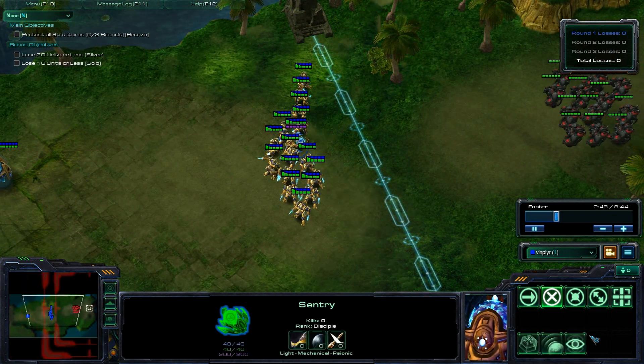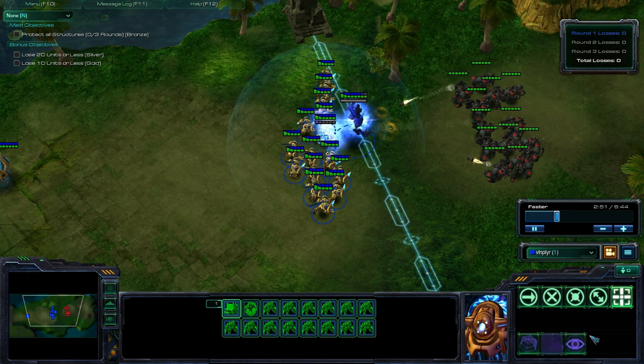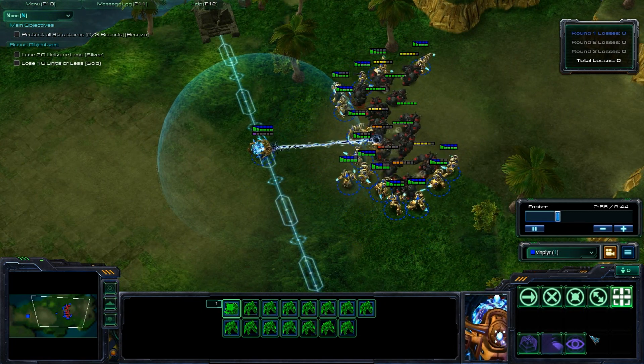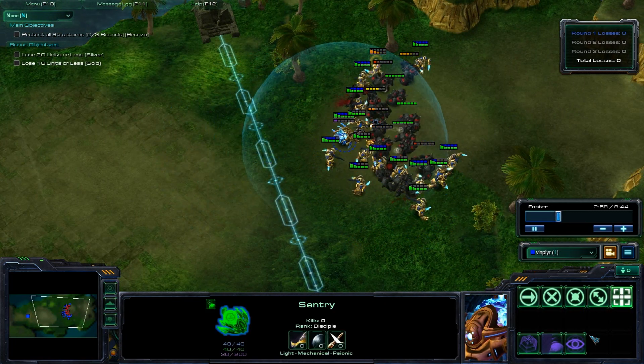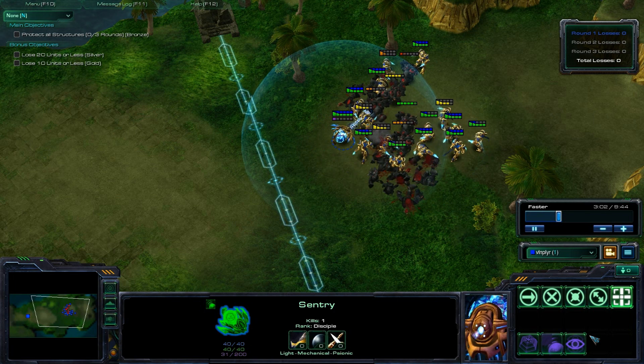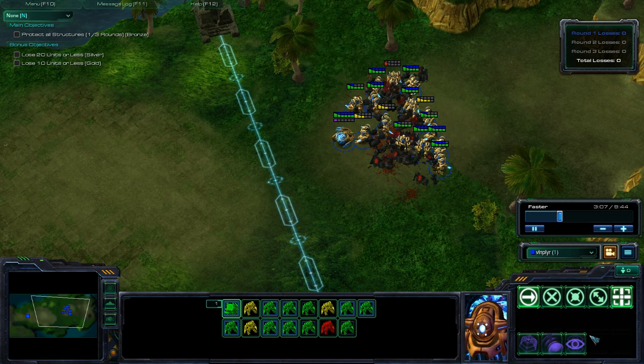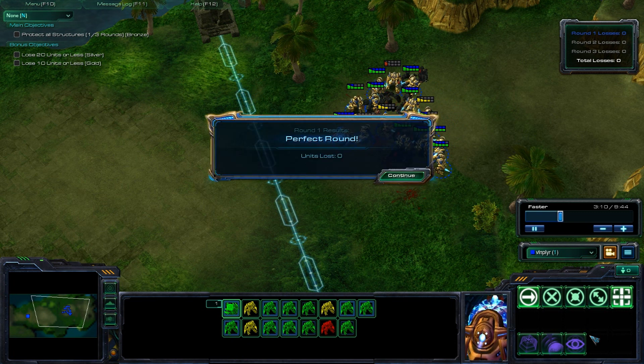Here on the Marauders, the first thing I'm going to do is spawn an Archon Hallucination, then switch to Guardian Shield. Right here I actually missed some micro — I should have moved my Sentry forward a bit sooner so that all the Zealots are covered. I actually still did not lose a unit, fortunately. That's the first round.